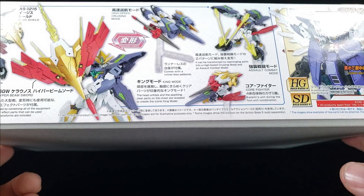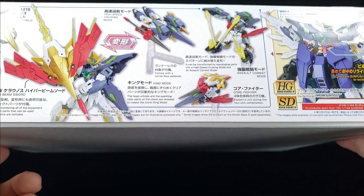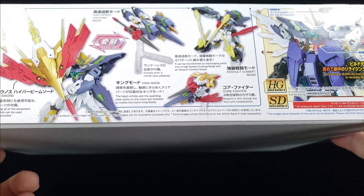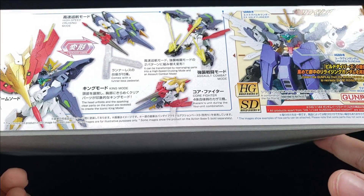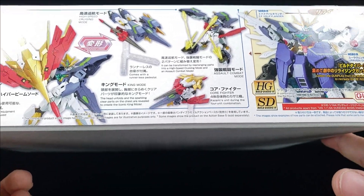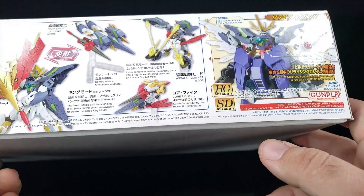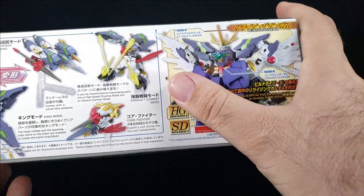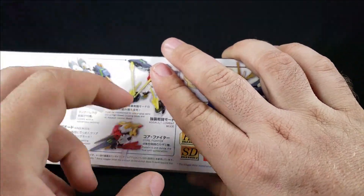Virtually every one of the Divers kits came with that stand — though the Core Gundam did not, interestingly. It can be transformed by rearranging parts into high speed cruising mode and assault combat mode. There's also a Ginga Mother and even a core fighter — so what the hell.